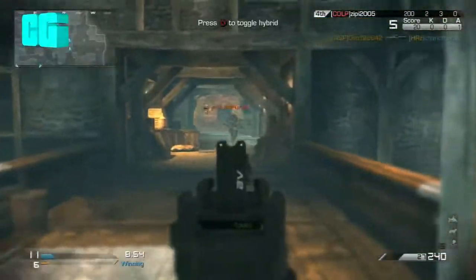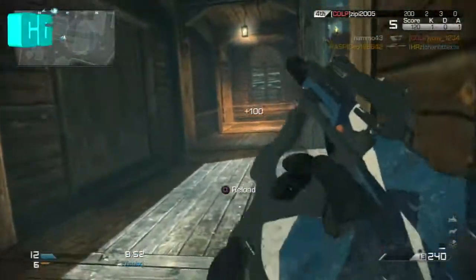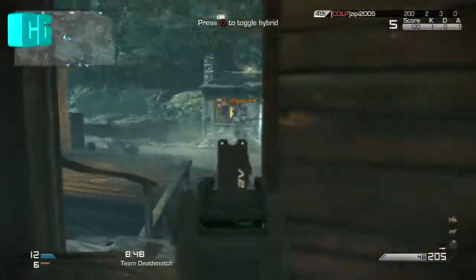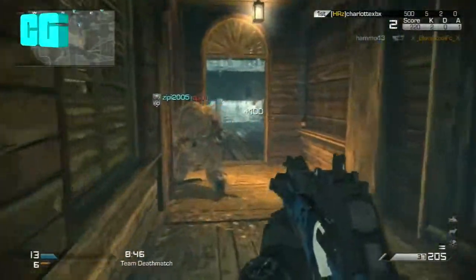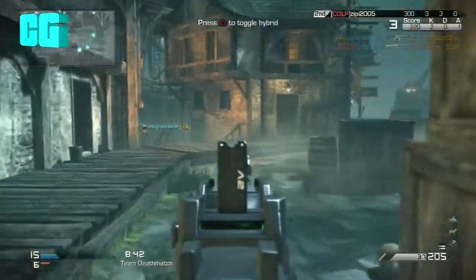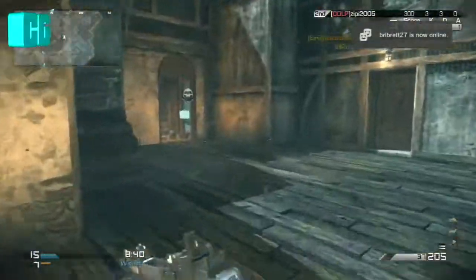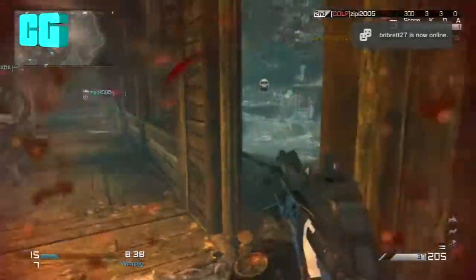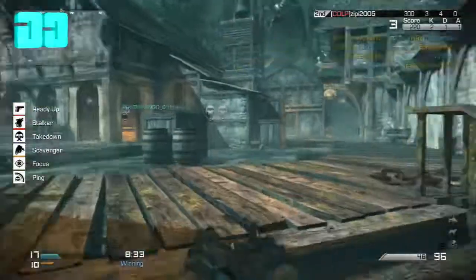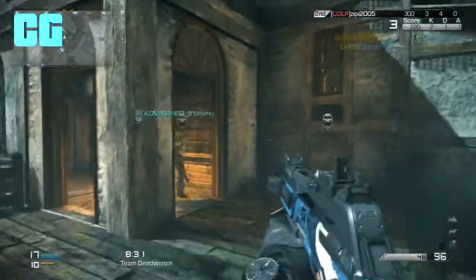The next one is Sub-Zero. This is a medium-sized map, and if you get the field order, a blizzard comes over the map, and then a creature with only two eyes starts attacking around the map.